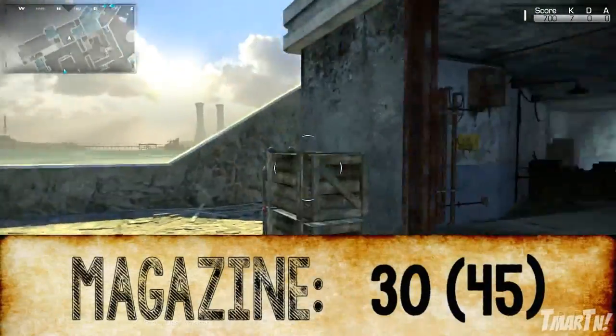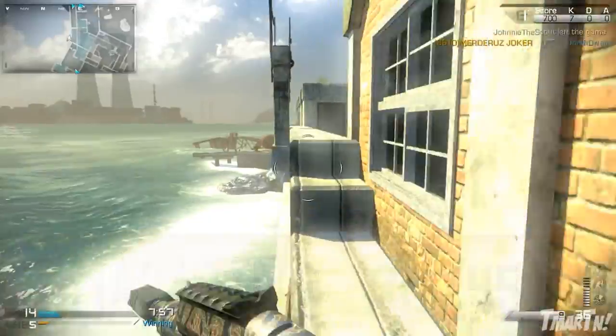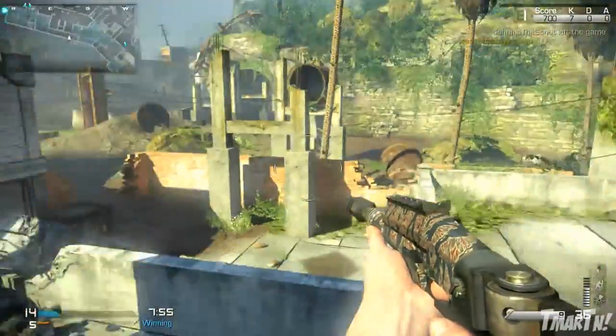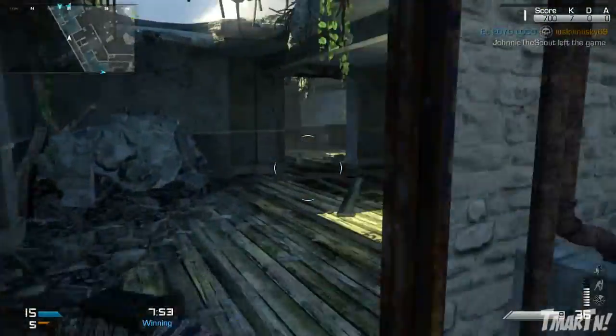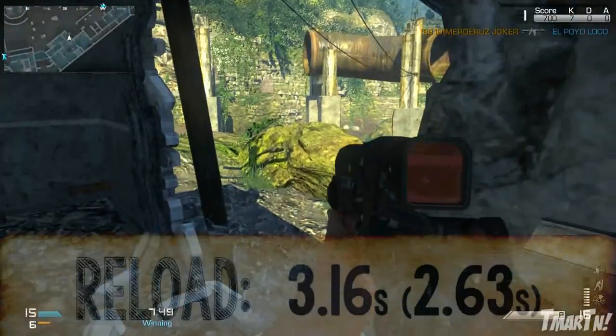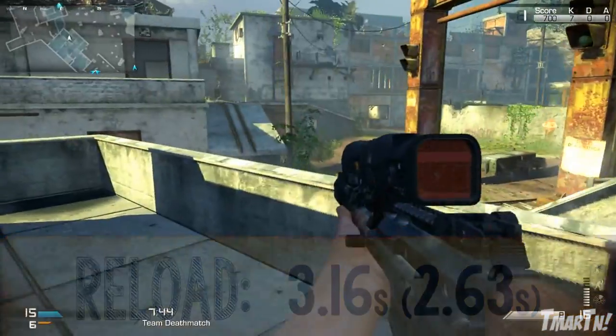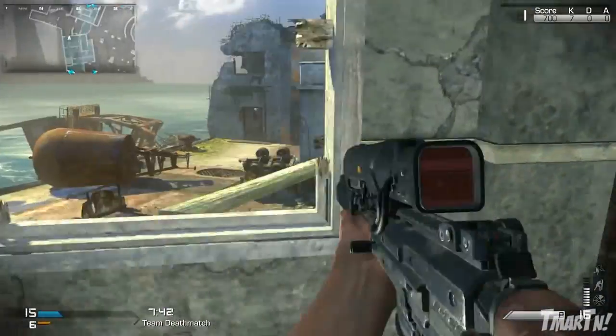Next up for magazine size, we've got 30 for regular magazines and 45 for extended mags — that's pretty much average for all the assault rifles. Reload speed is slightly above average. I never really run into any problems having to reload or running out of ammo. Reload speed is 3.16 seconds when your mag is empty, and 2.63 seconds when your mag has at least one bullet left in it.